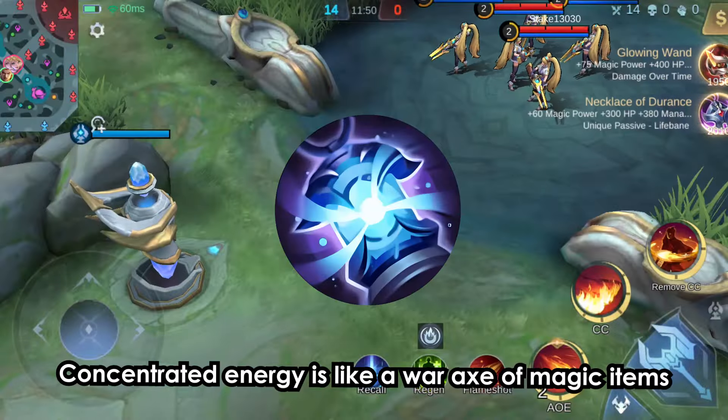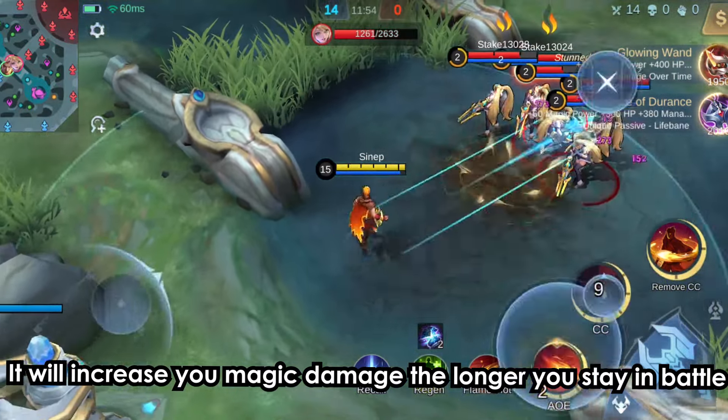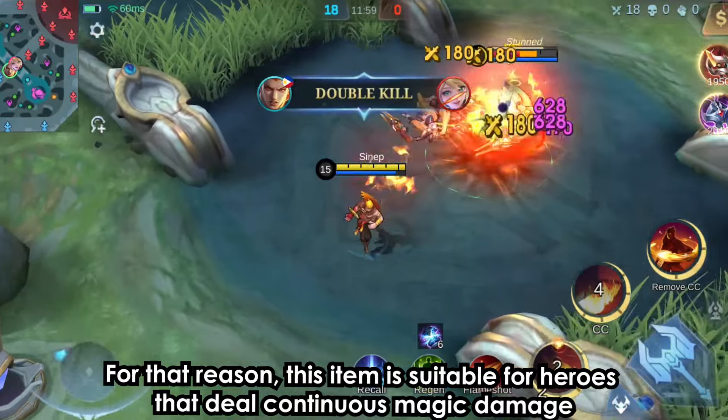Concentrated Energy is like a war axe for magic items. It will increase your magic damage the longer you stay in battle. For that reason, this item is suitable for heroes that deal continuous magic damage.